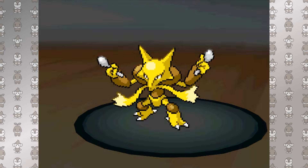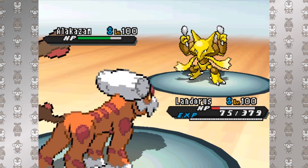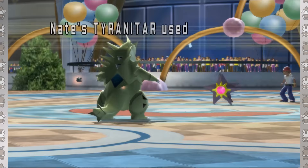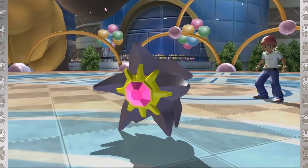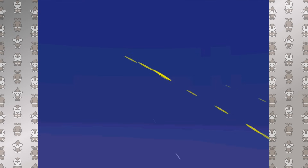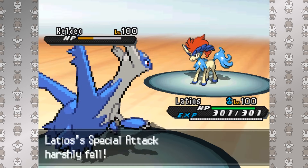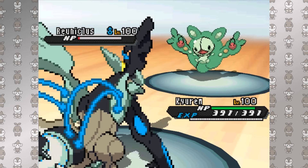Rotom-Wash and its Choice Scarf leads us into the three Choice items, among the most defining options in the game, which perfectly encompass the risk-reward nature of competitive play. In order to receive an immediate +1 boost to Attack, Special Attack, or Speed — depending on whether you choose Choice Band, Specs, or Scarf respectively — you will be locked into the first move you choose each time you switch in. You can lead with a super-powered Specs Draco Meteor from Latios or Close Combat from Urshifu, but you won't be able to select a different move until you switch out and back in. That's the push and pull, the pro and con dynamic of Choice items.